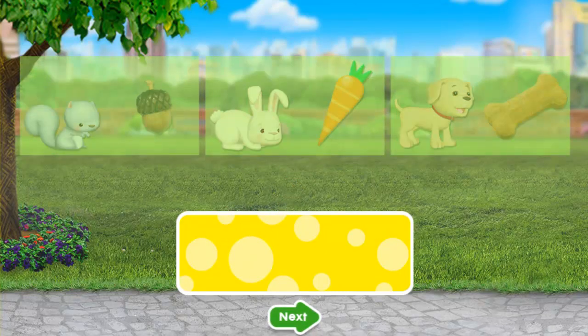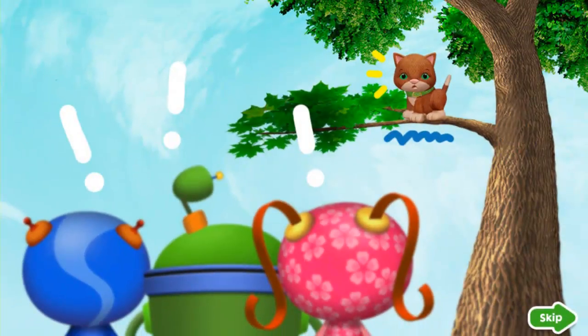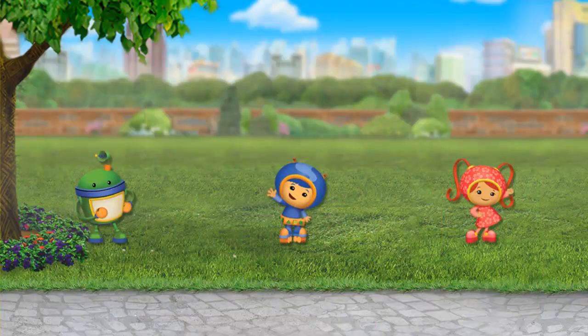Awesome! You did it! There's a cat stuck in a tree and she needs your help, Super Solver! Let's go! Tap on the Umi who could use extendo legs to save her.